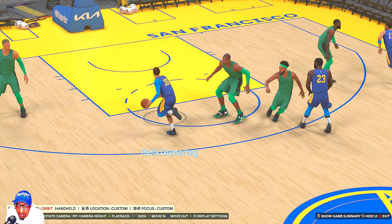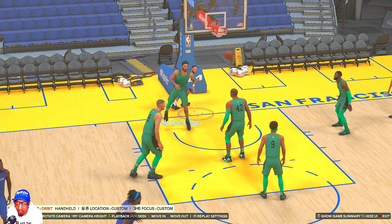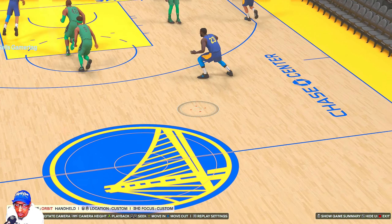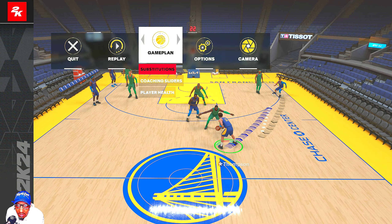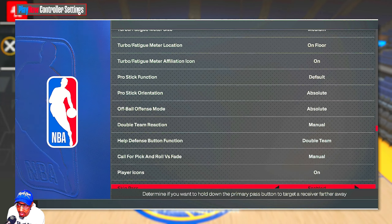On Fist 51 Give, you get the handoff and take the screen, and if you're able to turn the corner and the big man doesn't get his body in front of you, you can do floaters or quick scoop layups at the rim to score even with a smaller guard that can't dunk.